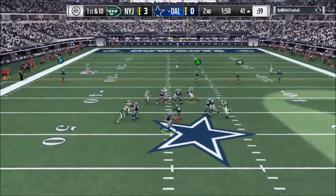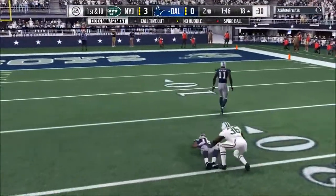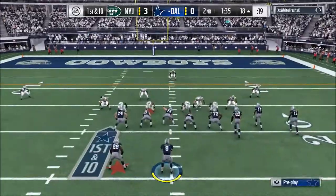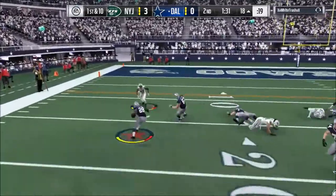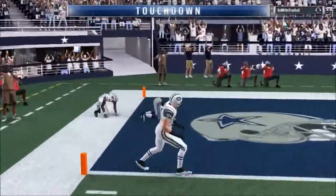First and ten, right bumper's wide open — Tyler Lockett up the slot, good catch by Lockett. First and ten, we're gonna run a screen here, we haven't run a screen yet. He likes his screens, let's see if we can get one going. AP — break a tackle AP — and that's gonna be a touchdown! Let's go.